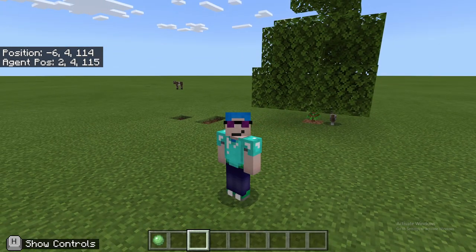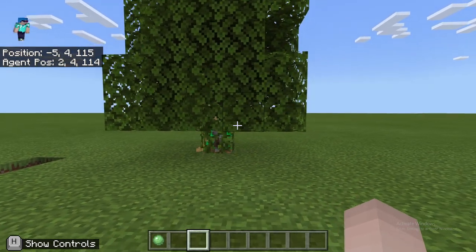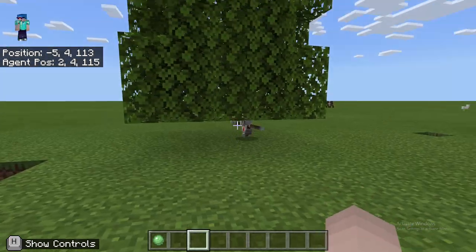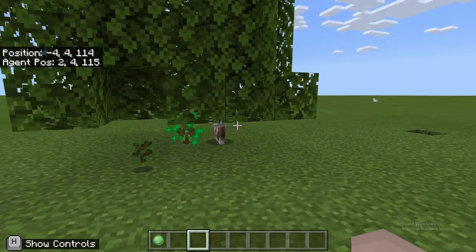This is the Tree Farmer for the Agent. It's pretty self-explanatory — it just places trees, plants them, grows them, bone meals them, breaks them, and collects all the stuff. It's pretty useful if you want to farm trees.